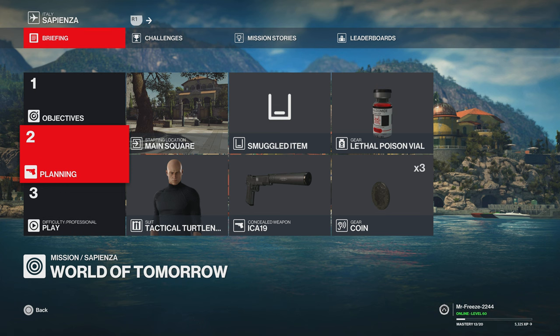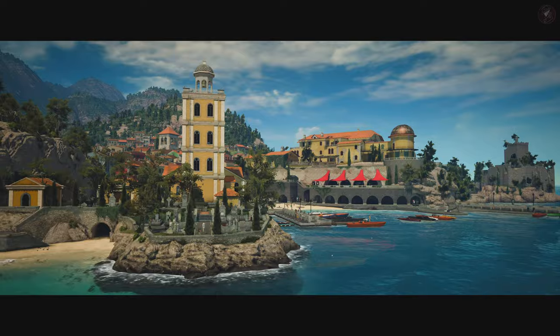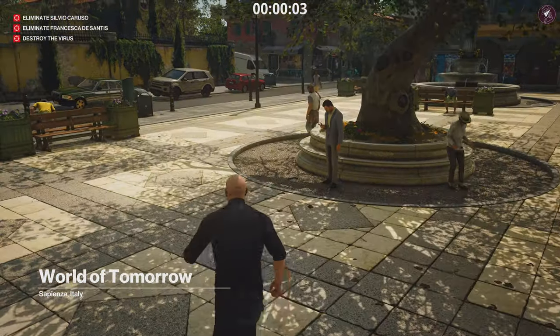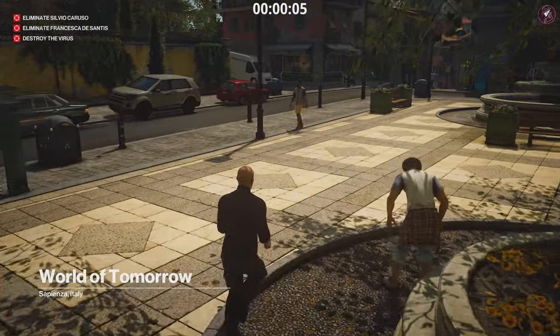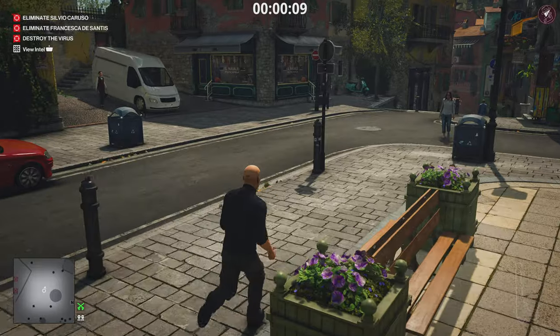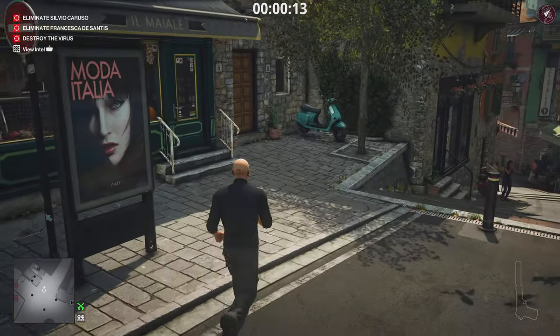This particular guide is going to involve using a lethal poison vial — that is important, you have to have that. The only way to unlock it is at mastery level 15 in Paris. You'll need that unlocked to complete the Watch Your Poison challenge. There's absolutely no other lethal poison on the map to find, so make sure you unlock that in Paris before you take on this challenge.